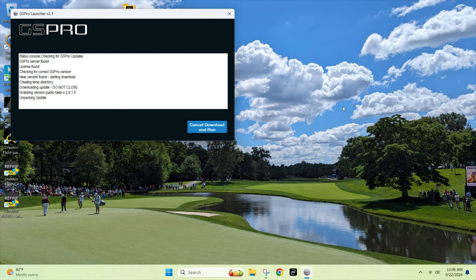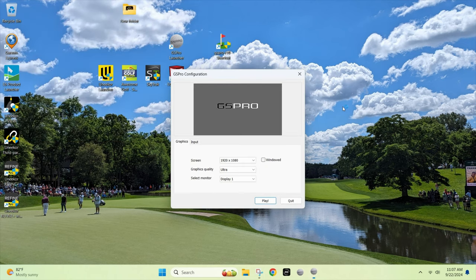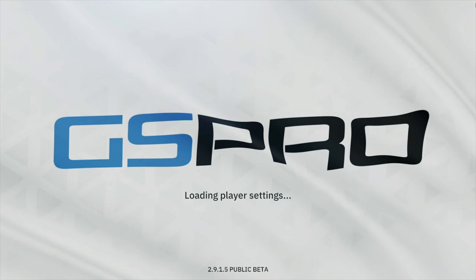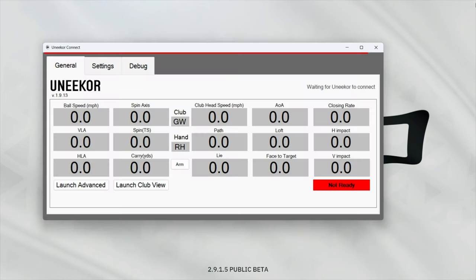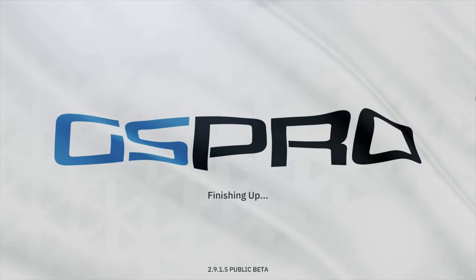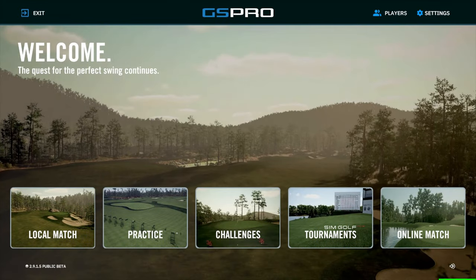After it finishes the download, here we go. Right off the bat you can see, if you use GS Pro, that's a different welcome screen — looks pretty cool. And now you have a totally new dashboard.